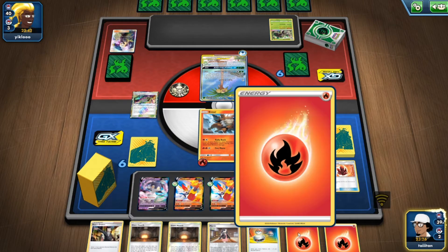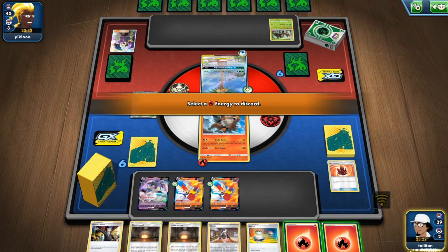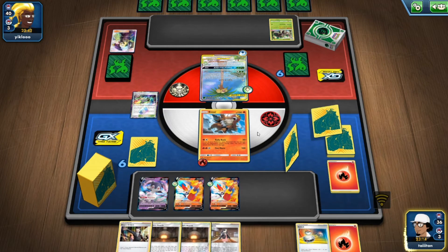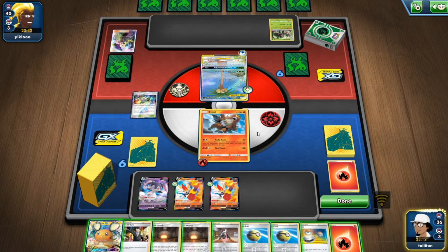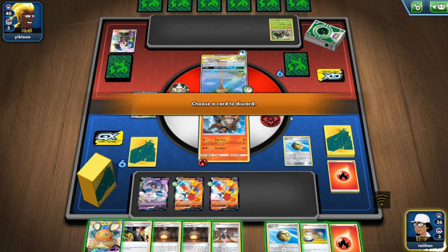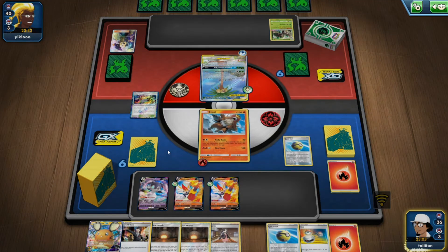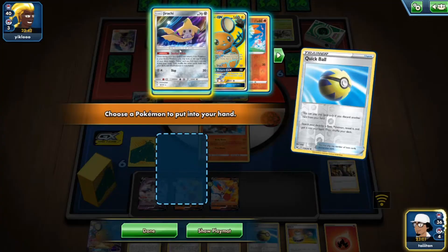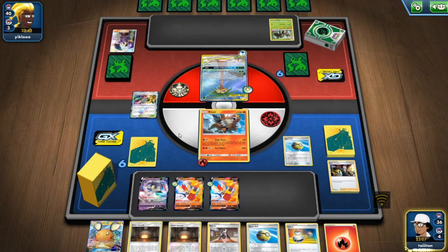Another Cinderace. Heat Factory — give me something decent, I need something cool to play with. Come on, give me something nice. Dedenne! Quick Ball for Dedenne — Boss's Orders, I might have to get rid of the other Dedenne actually. Jirachi — get me Welder please. Jirachi on the bench, pop a Switch, get Jirachi up front. Please get me a Welder so I can Giant Hearth it.